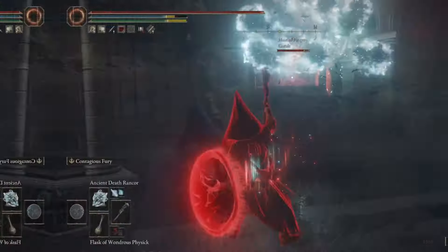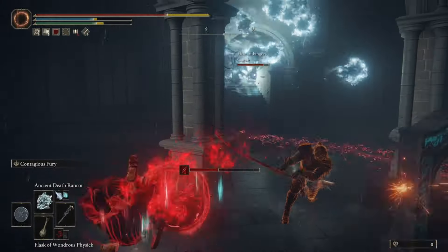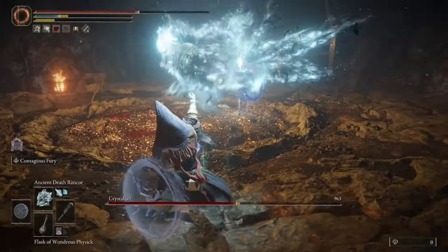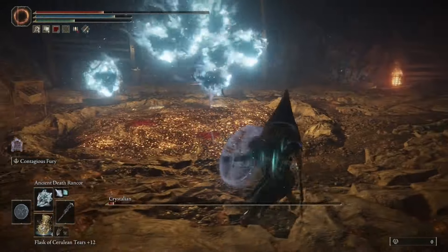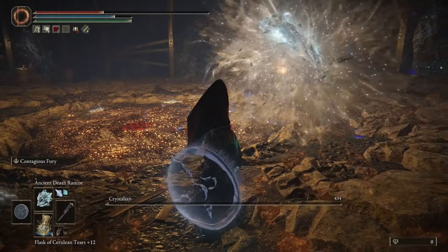Since it does track, it is really fun to use in PvP and can keep your enemies at bay while constantly bombarding them with a ton of different Vengeful Spirit skulls. Equipping the Godfrey Icon is going to make this sorcery hit even harder. With an FP cost of 21, this is a fantastic sorcery, and that's why it's getting the number 10 slot on our list.